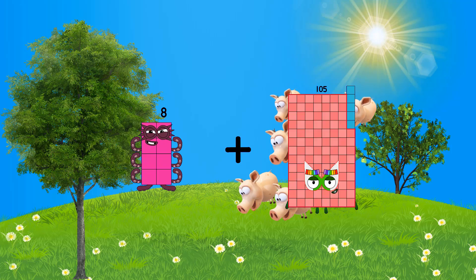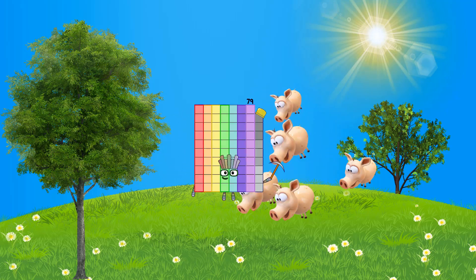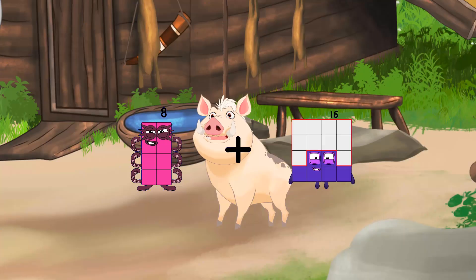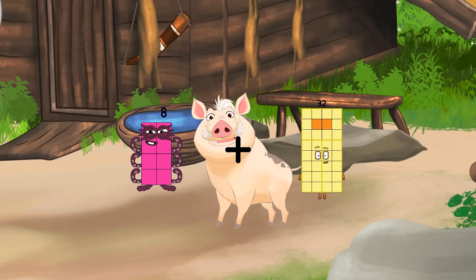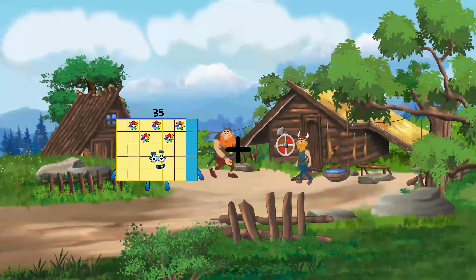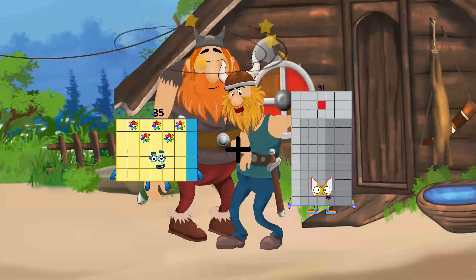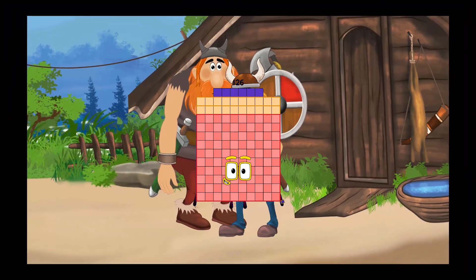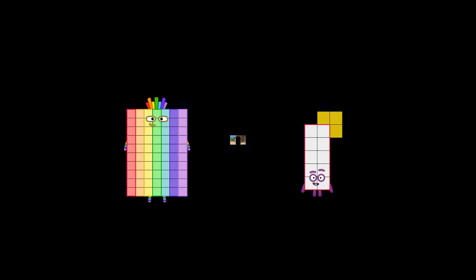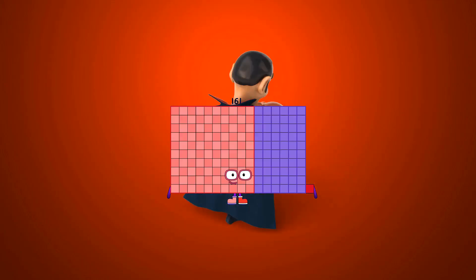8 plus 32 equals 40. 35 plus 91 equals 126. 70 plus 91 equals 161. 78 plus 96 equals 174.